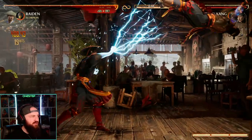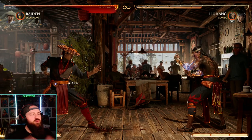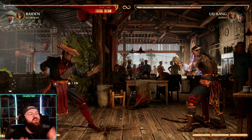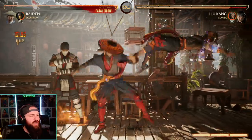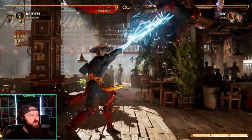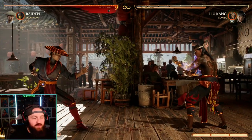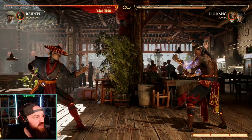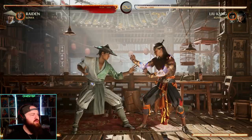We're hitting 410 damage on different combo routes. Then if you go for the low hits into forward cameo for the overhead, and you only want to use one cameo, that by itself is 370 damage — still pretty damn good off a low-hitting starter. Raiden just has some really good stuff.